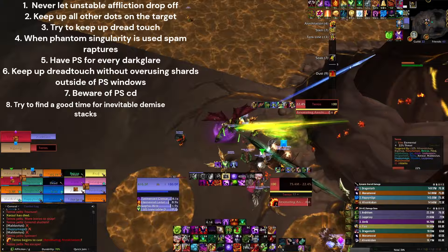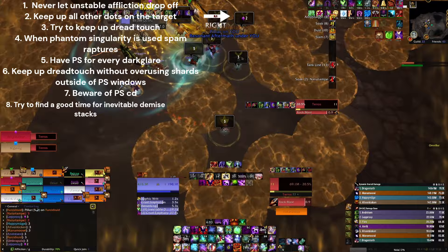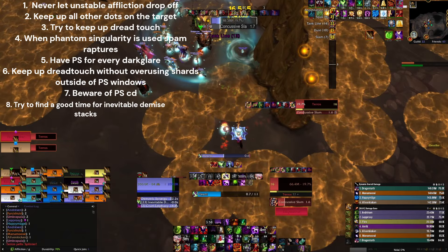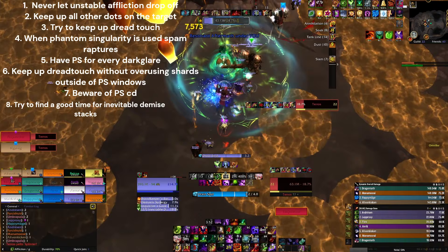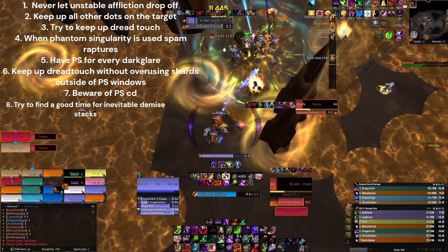When Phantom Singularity is not up, it's very important to keep up Dread Touch but try not to overuse Shards. Fish for Tormented Crescendo stacks with Drain Soul. Sometimes you just have to use a Rapture to keep Dread Touch up, but you don't want to overuse Raptures — you want a few Shards ready for when you're going to start blasting with Phantom Singularity. Keep in mind that Phantom Singularity has a cooldown that doesn't line up with Dark Lair.